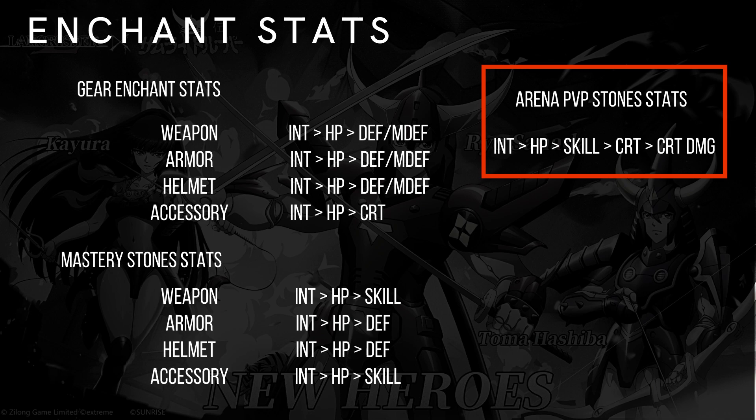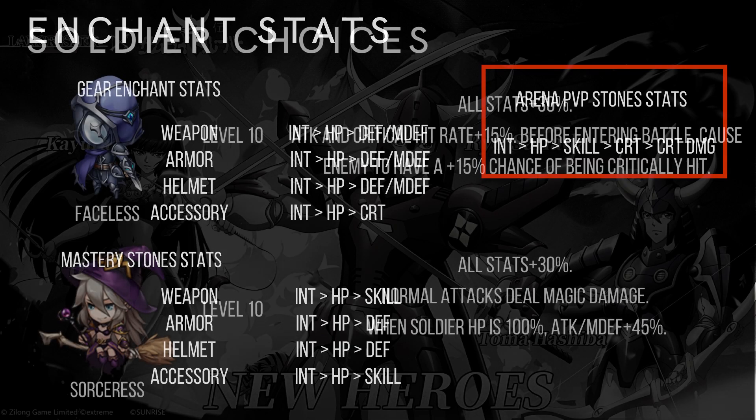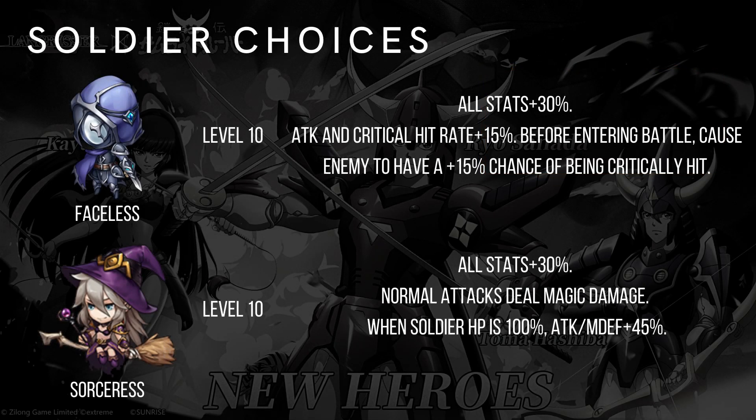Arena PvP stone — the only setup you want: INT, HP, Skill, Crit Rate, Crit Damage, Maximum Crit.